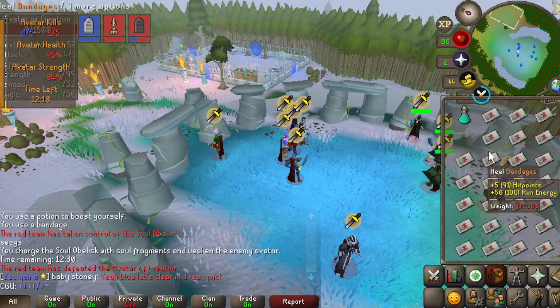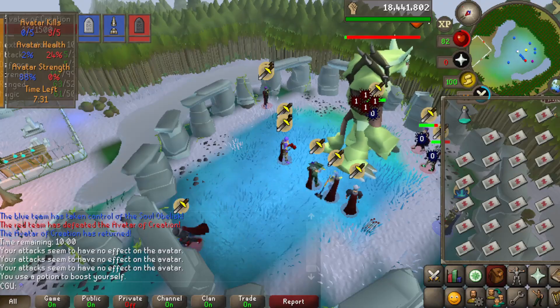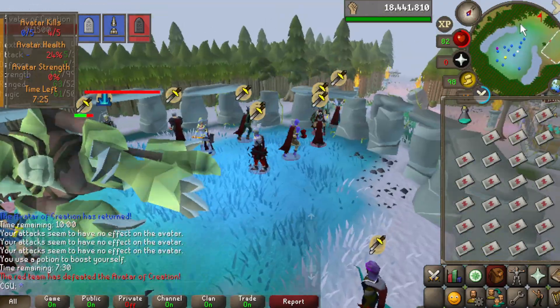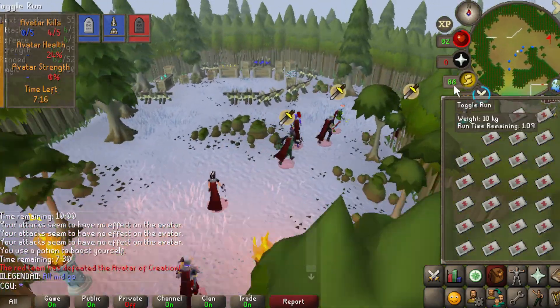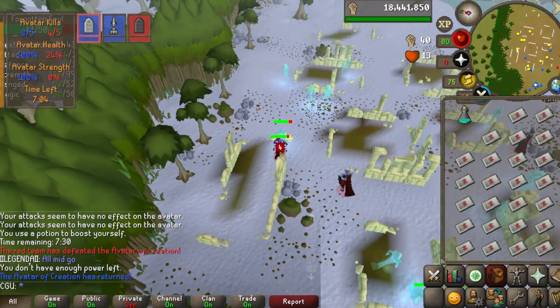One other thing I should mention about this CC is red always wins. With 4-5 kills down, let's get out of here and get the rest of our zeal. We have until 4 minutes left in the game to get the rest of our shards and captures. At 4 minutes, the red team will end the game.